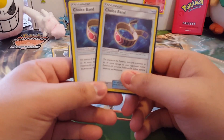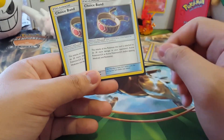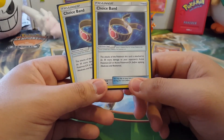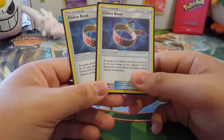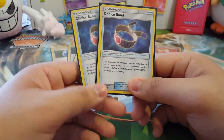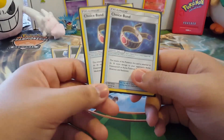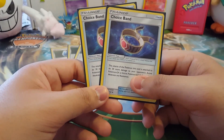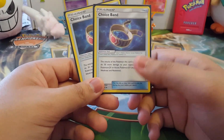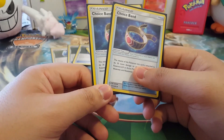We have two Choice Bands — deciding whether to add a third. It's really good because it does 30 additional damage to your opponent's GX or EX, and since competitive usually runs heavy on EXs and GXs that helps a lot. But with Field Blower from Guardians Rising, it's a bit iffy — you'll want to make sure you attach and use them right away since they'll probably get taken off.